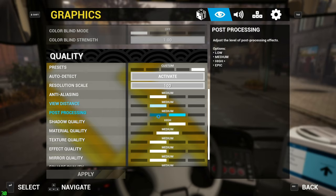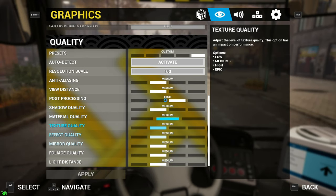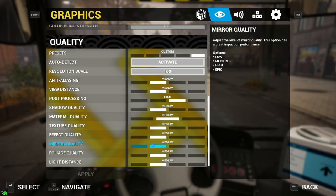View distance medium, post-processing — I don't like having it on low because that really makes the game look like poo. Even the shadows — whatever, we'll put everything on medium. Post-processing shouldn't really have that much of a hit. Let's see if this makes a little bit of a difference. I wish there was a recommended preset.